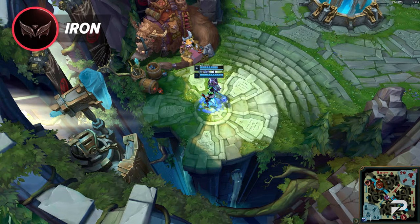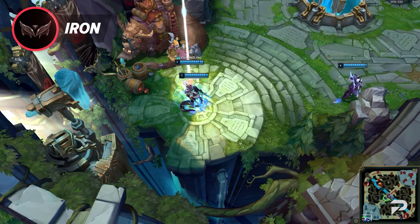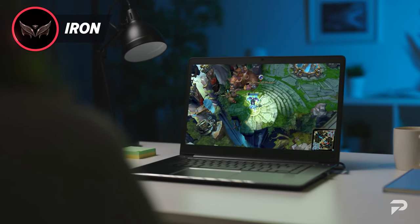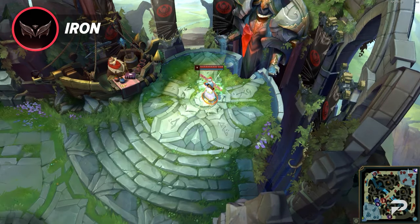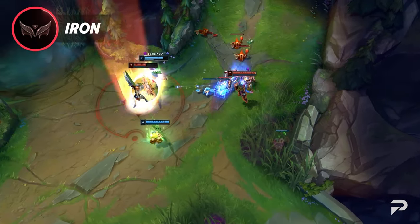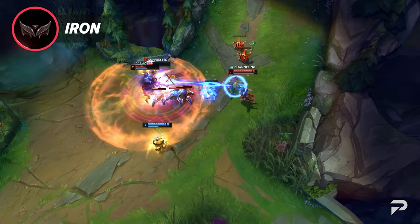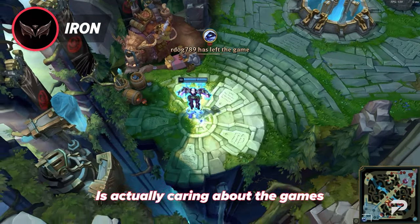Even stuff outside of the games affects the game a lot here. There's a disproportionate amount of AFKs in iron. Maybe it's because there are more younger kids that get ganked by their parents IRL to help with their groceries, or maybe it's just because casual players don't mind AFKing two minutes to go grab food mid-game, or maybe you're just having to take care of your kid. Either way, you don't really see AFKs like this in diamond. So the very first step to improving your win rate in iron is actually caring about the games.